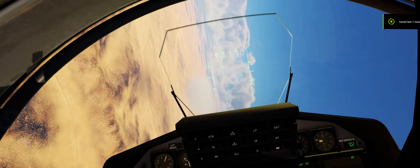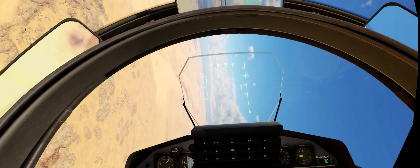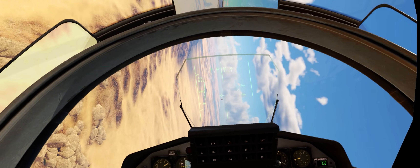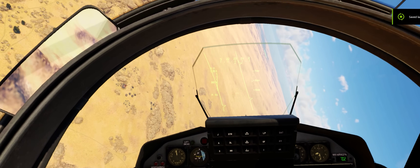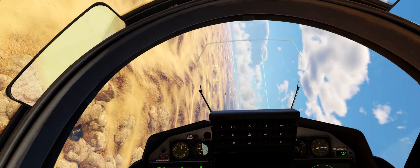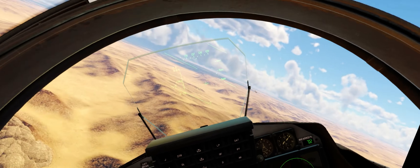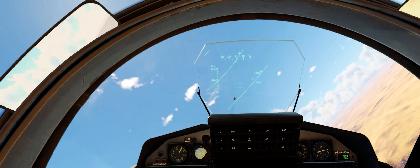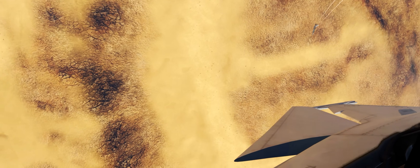I just kept it in military power, and as soon as I got on your tail, I stuck it in afterburner. Because I wasn't compressing that whole time, I was able to just find your tail immediately. Even in the second turn, you'd slow down and just... jeez, that thing hits hard.